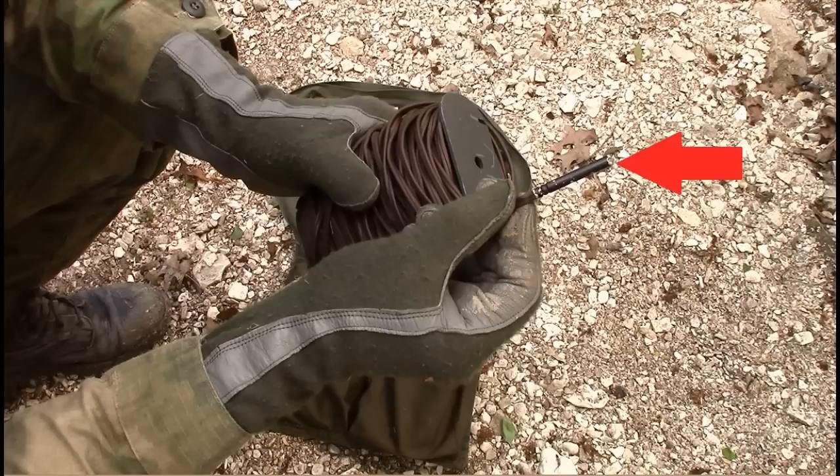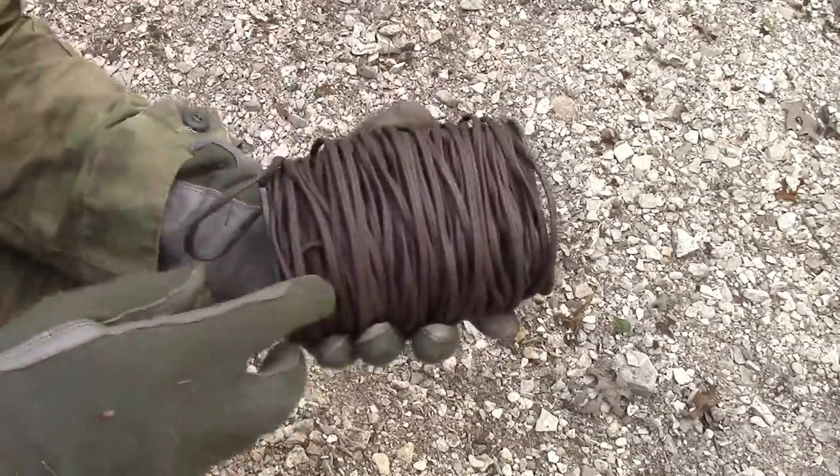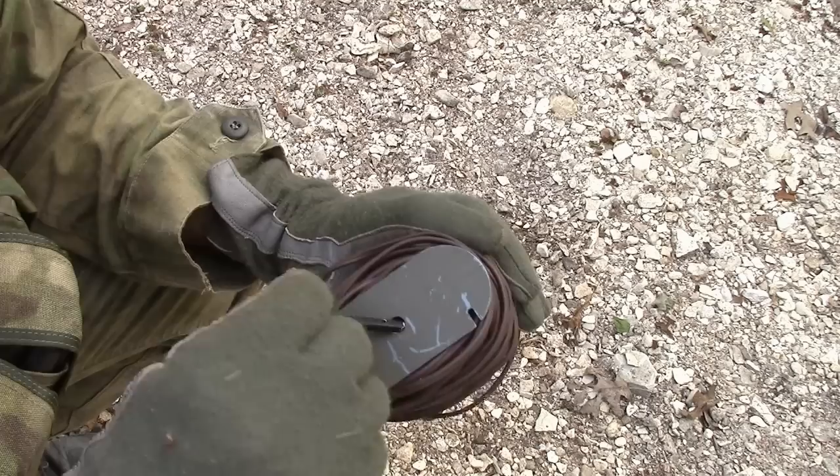This is the M4 electric blasting cap, which is attached to 100 feet of firing wire wrapped around a rectangular plastic spool in which the blasting cap is stored when not inside the mine. At the other end of the firing wire is a combination shortening plug and dust cover.